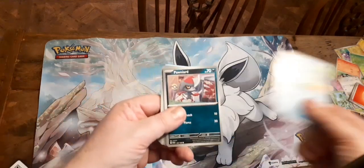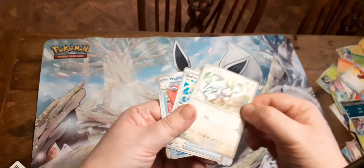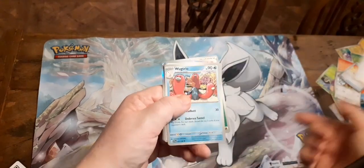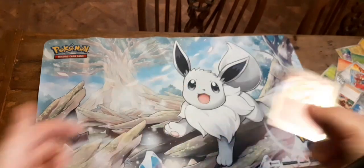So for this one we've got Quaxly, Hornard — ooh, Crushing Hammer, that's always good to have. Starley, Electric Generator, okay. Judge, Vitality Band, Scatterbug, and Clefkey.